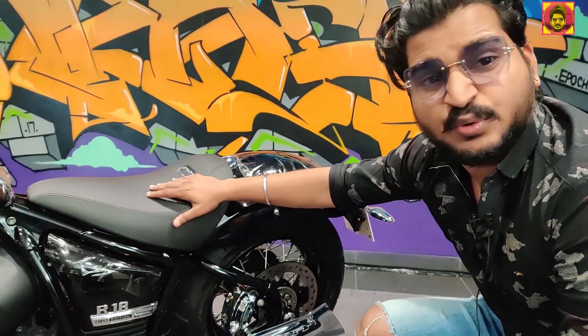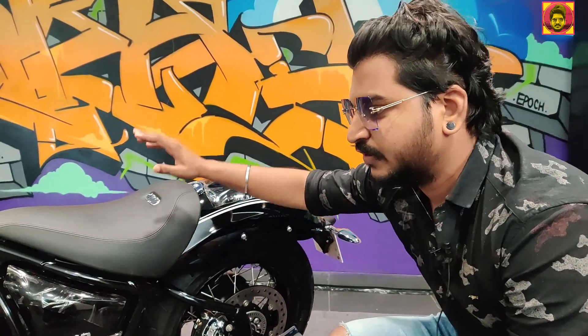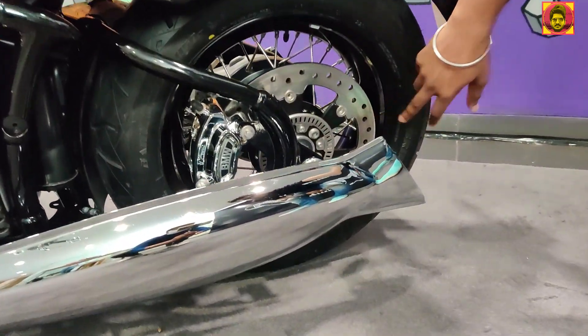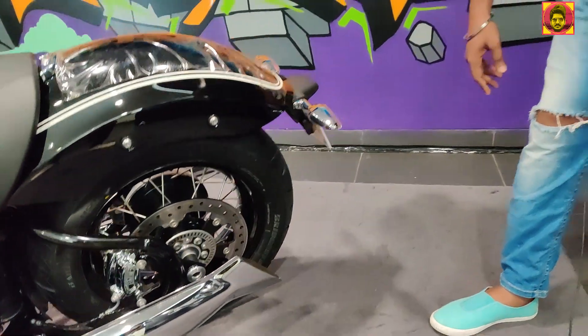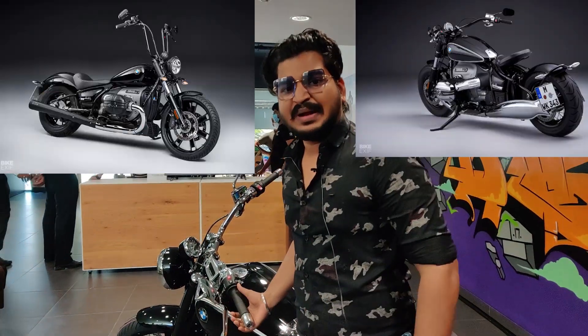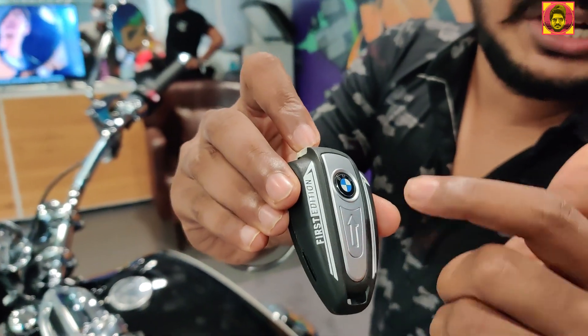This is a first edition. This is a standard edition. This is a disc. This is an LED light. This is a customized bike. We can customize the handlebar. This is a keyless remote. This is a full balance — we can customize that in the first edition.